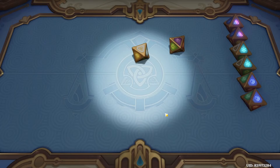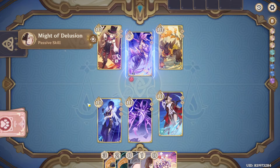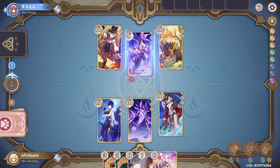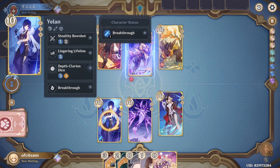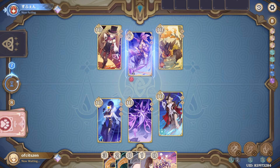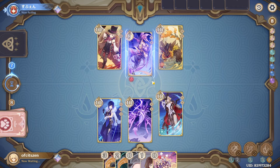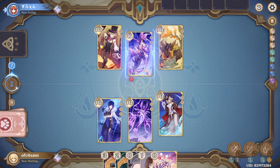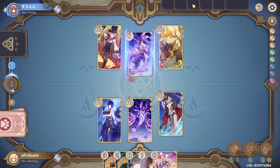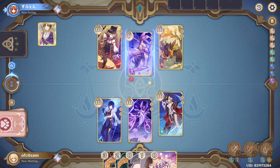I can keep the Cryo dice since I already have enough Hydro dice — that's pretty good. The way this deck counters Yelan OTK: first, it's an aggro deck, and aggro decks counter combo decks in theory. Secondly, they're using overload, which means they can overload me off Yelan to stop me from building her energy. That's why I'm starting on Signora. Since they already used Strategize, I think they're forced to attack, and with 6 dice left, that's not enough for 2 attacks and a switch.